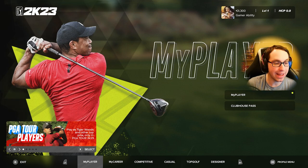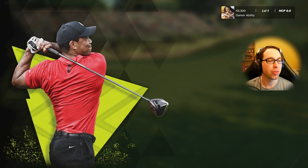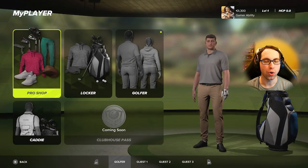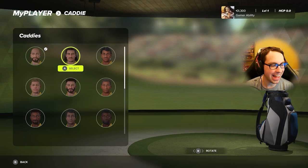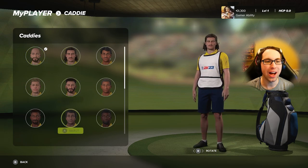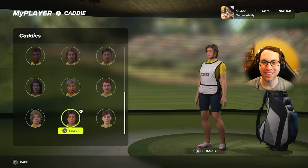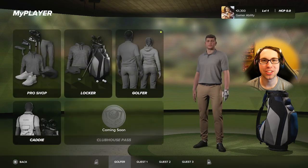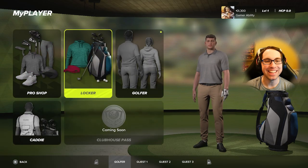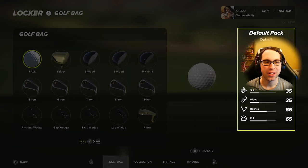It is time to create our My Player. I haven't selected an archetype yet. When you first load the game it creates a My Player for you. You can actually customize your caddy, so we can finally have Doc — my wife — as the caddy. We'll put Doc in there. It actually does look kind of like her.